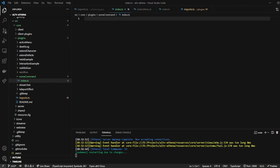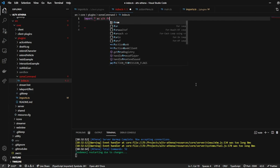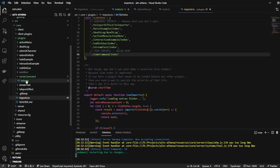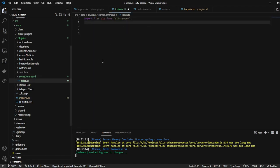So in this one we're going to talk about commands. The first thing we need is to import all as alt from alt server. This is on the server side, and we have it set up so that we're loading this folder called some command, and it's going to go ahead and load this file.